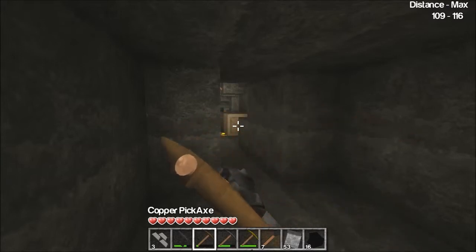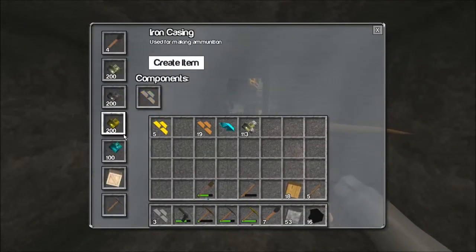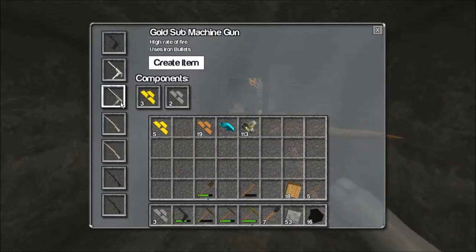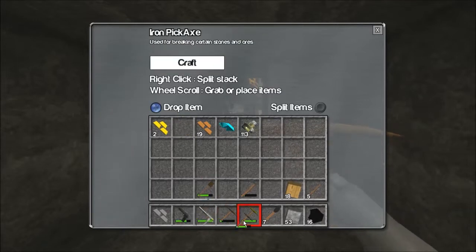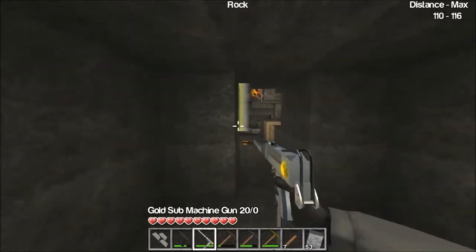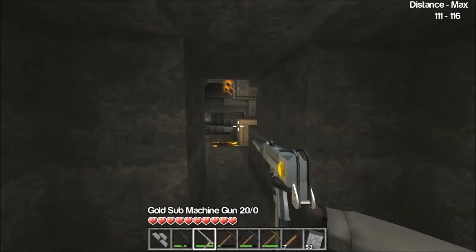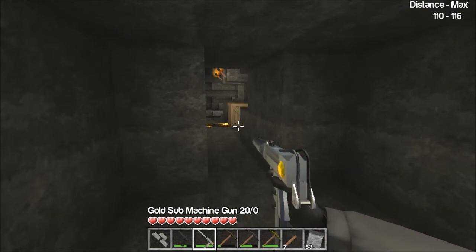I don't think I'm going to get to the bottom in this episode, but I'll make sure I do it on the next one. I just found some more gold and I'll have enough to make a gold submachine gun — I want to try that out. New videos come out every Wednesday at noon central time. We'll be at the bottom in the next episode — thanks for viewing, please like and subscribe.